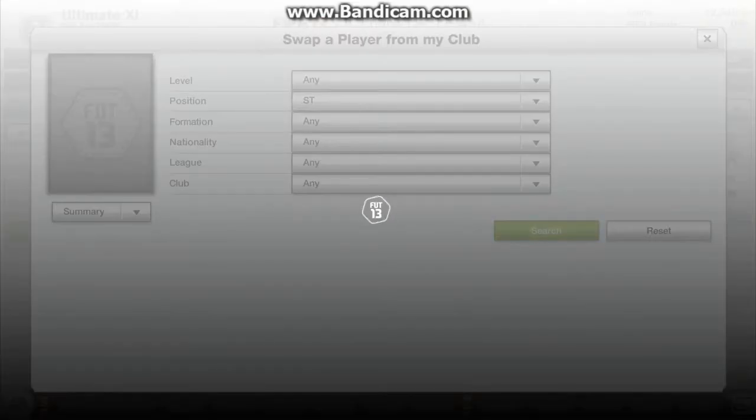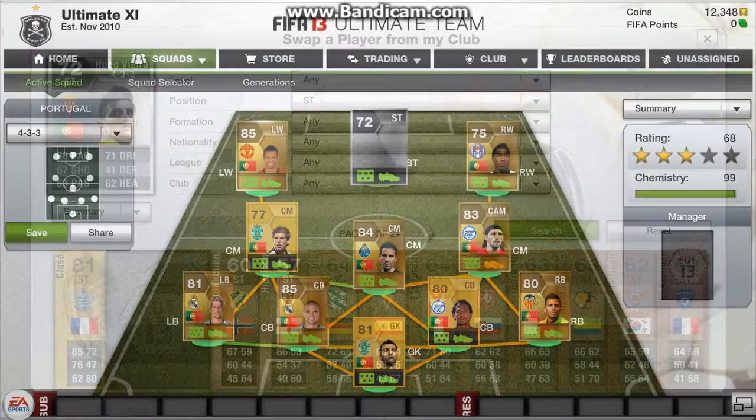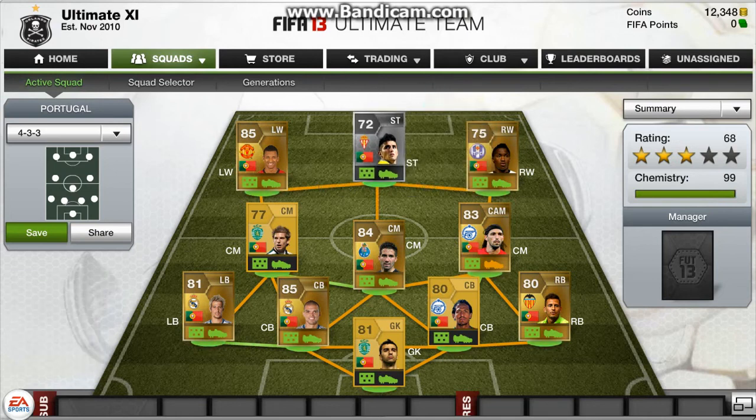At striker, I've got Hugo Vieira. He's got 88 pace, 67 shooting and 63 passing, which is very good for a silver player. Altogether this team's pretty decent — that's all from me guys, see you next time.